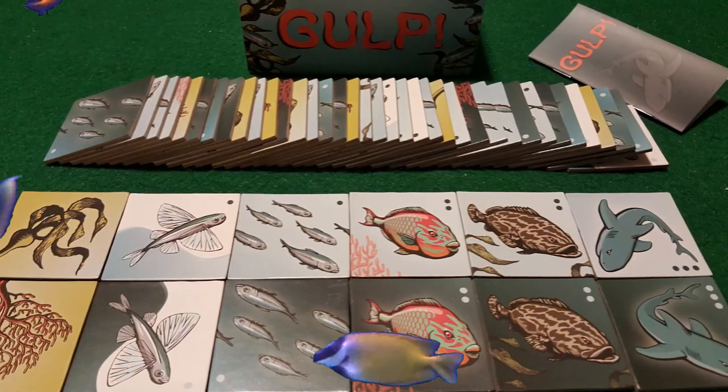Hey guys and welcome back to another Unfiltered Gamer board game review. Today's game up on the tabletop: Gulp. Gulp is for two players, takes about 15 to 30 minutes to play, and is for ages eight and up.